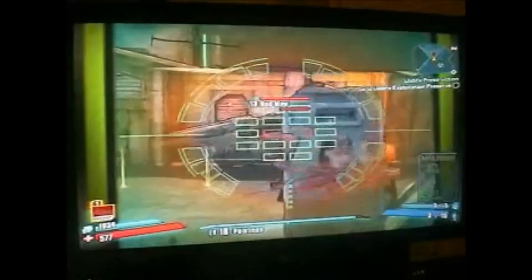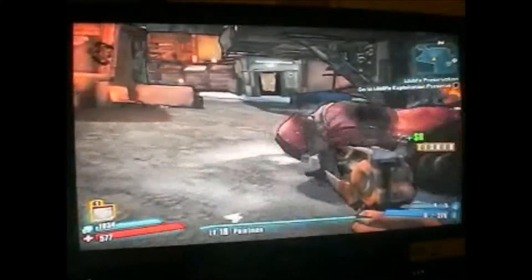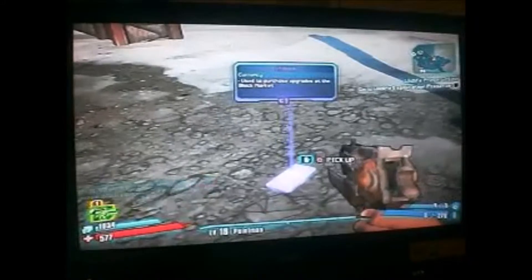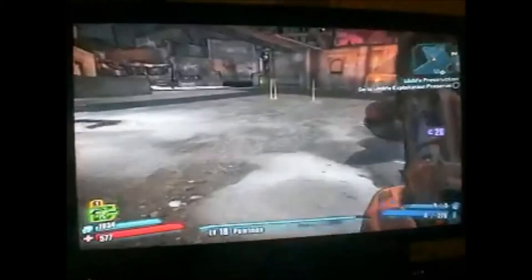We're going to switch it up a little bit — we're going to use my acid rocket launcher. Like I said, there's two stacks right there. I'm basically only here for the guns and the uranium. This one has one stack, this right here has a four stack, which is pretty good. So I'm at 26 right now.